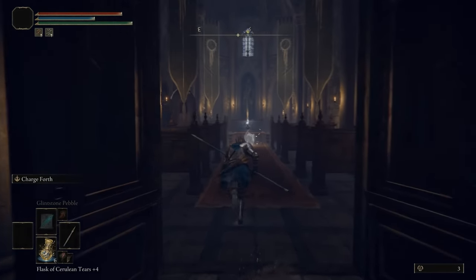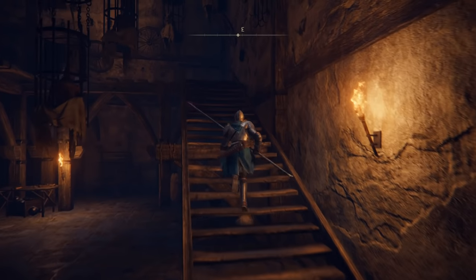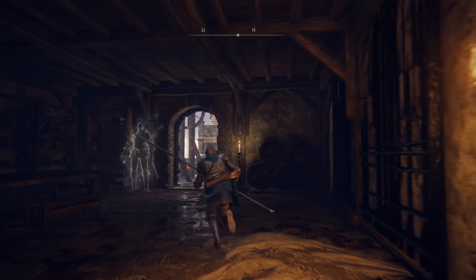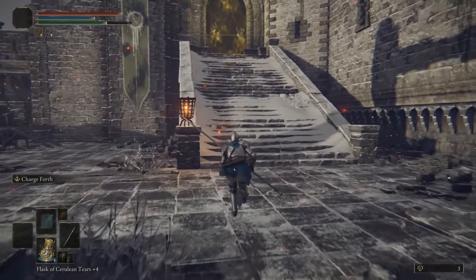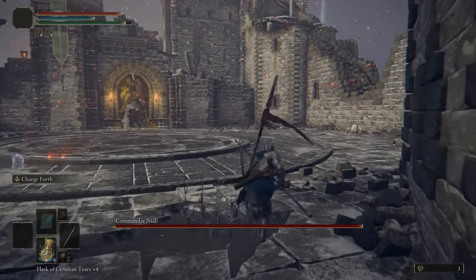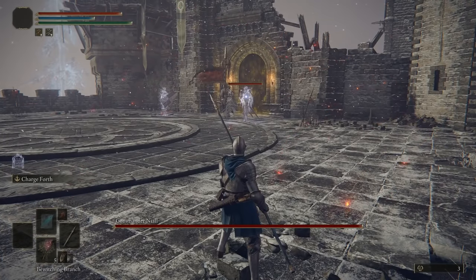Greetings, Elden Ring Guru here. Today I'm going to show you how to turn Commander Niall's soldiers against him, as well as an easy strategy to beat him. To make his own men turn on him, you'll need a specific item that I'll show you how to get later in the video. As soon as you enter the boss room, he will summon his two stalwart warriors, thinking it will intimidate you. He doesn't realize that we have the bewitching branch.